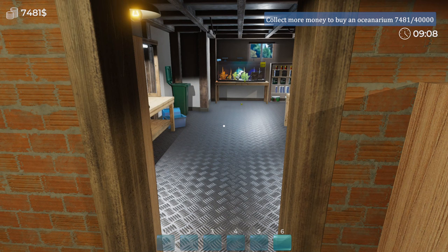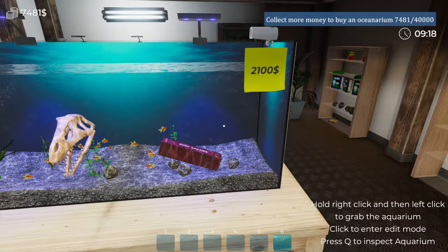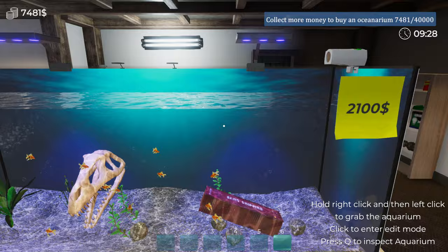Back in another episode of Aquarist. In the last one we unlocked the big aquarium thing — I think it's called the gallery — and what I thought I'd do is just a little bit of work off camera to boost our money up a little bit. So I made this little fish tank, and what I noticed was if you put sides on as well it does add to the money. Just got goldfish in here for now, and yeah it's 9:30.